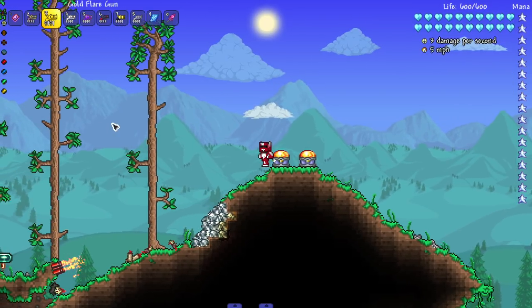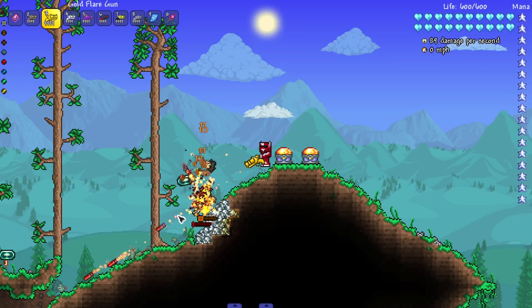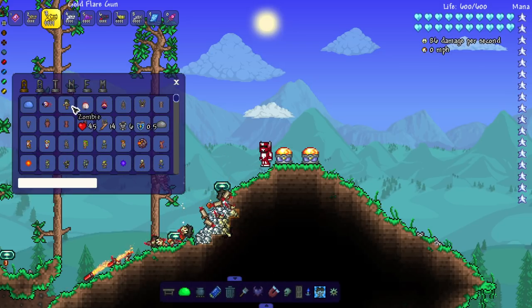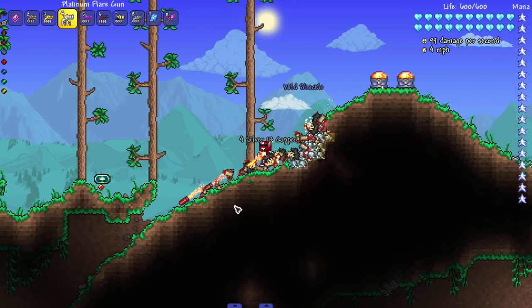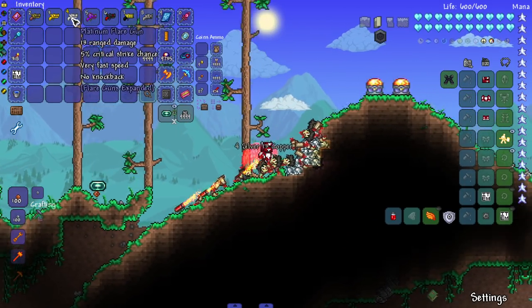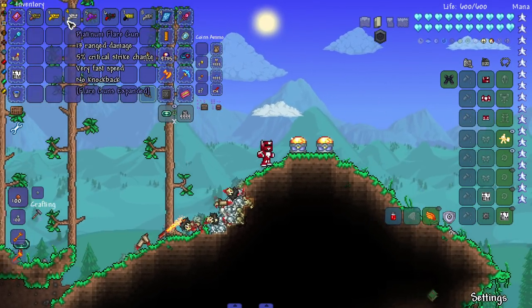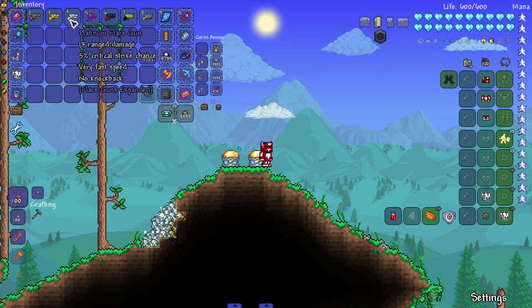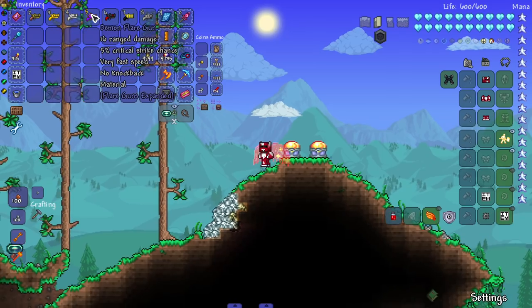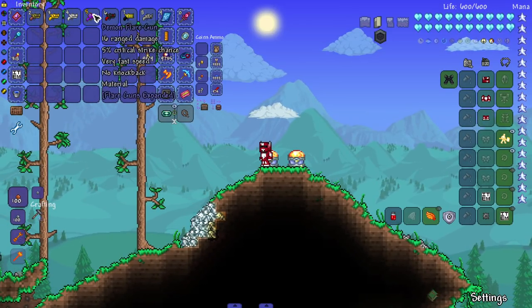Next up we got Gold and Platinum — they do a good bit of damage. Decent crowd control for both of them. I'm surprised the Platinum doesn't do at least one more damage or have something a little bit better, because usually the alternate ores are supposed to be slightly better — that's usually how it is in vanilla.